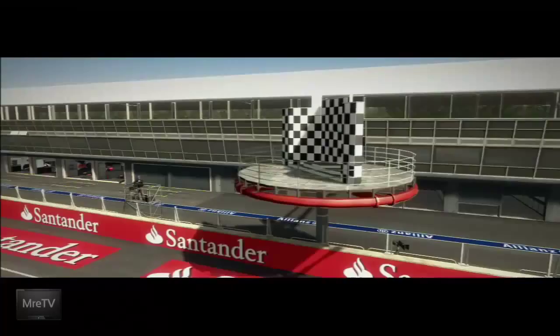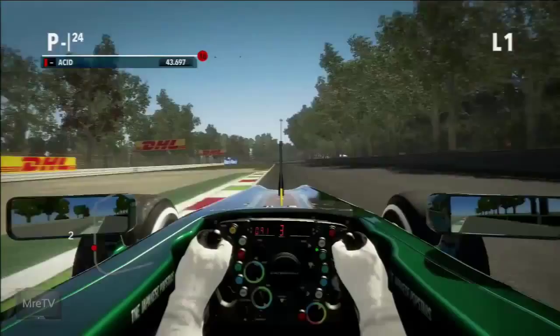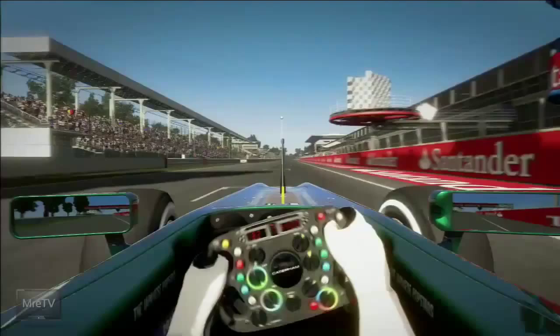I'll take you through just a portion of the qualifying lap. The objective in qualifying in Season Challenge mode is basically a single one-shot hot lap. You can see I'm chasing down Hamilton, who's the current pole position leader. I get it all wrong here, and that would be the story of my lap — definitely going to cost me, not to mention I'm in a Catering car versus Hamilton's McLaren. Coming in, I'm currently running 19th, and at the last moment Kovalainen, my teammate, qualifies ahead of me by about two tenths of a second.